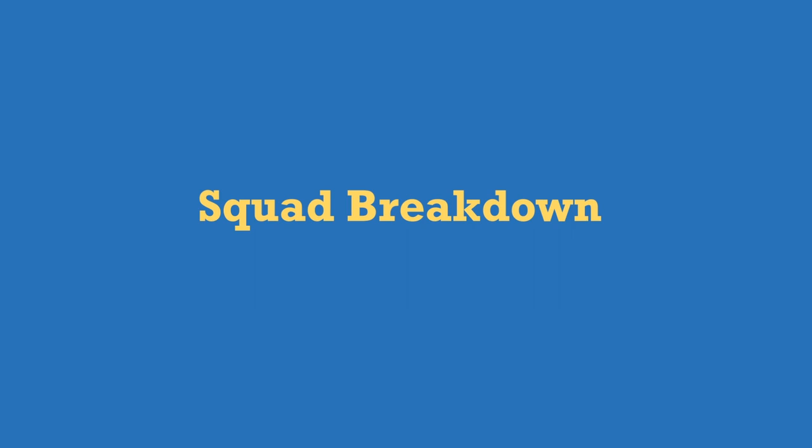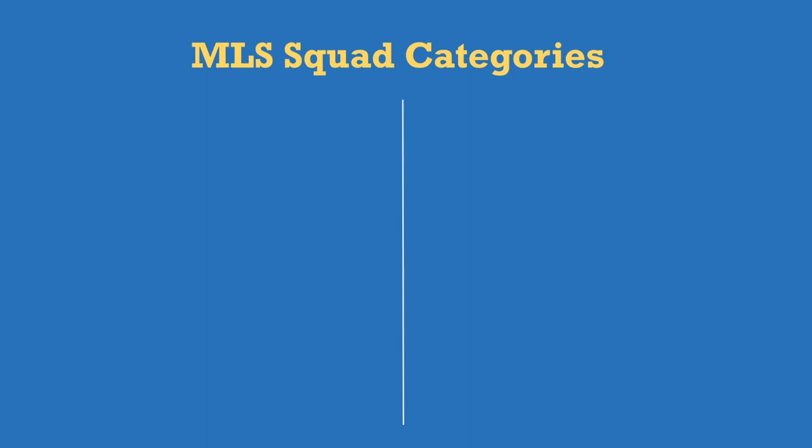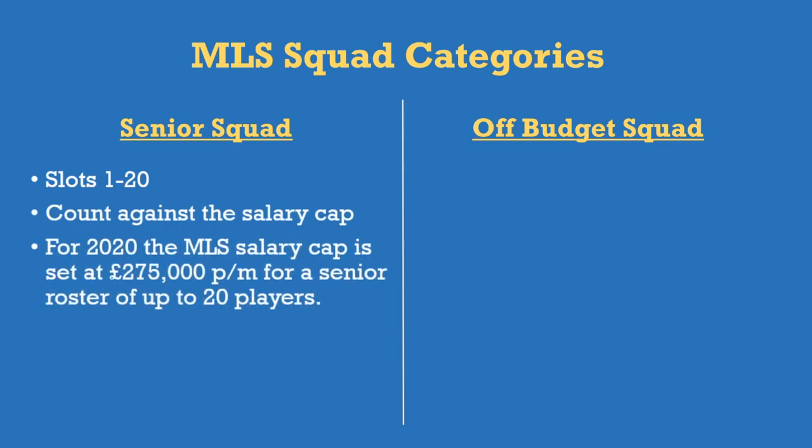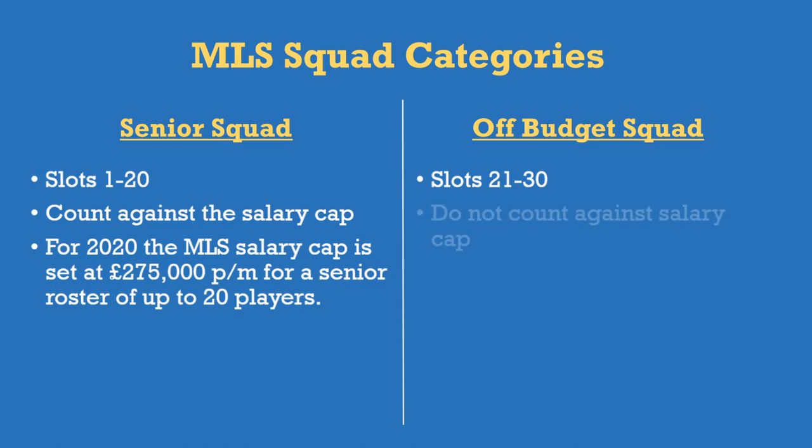Now the squad breakdown — this is the most important part and why I've done this video: to help understand the rules of squad registration. You've got two squad categories: senior squad and off-budget squad. The senior squad is slots 1 to 20 — they count against the salary cap. The 2020 MLS salary cap is set at £275,000 per month. The off-budget squad is slots 21 to 30 — they don't count against the salary cap.